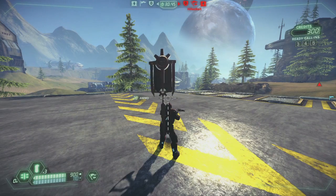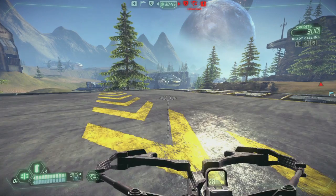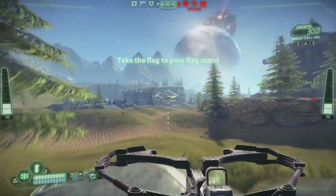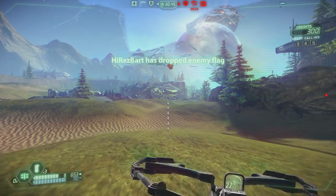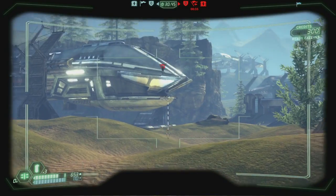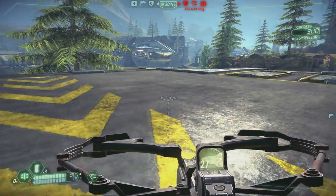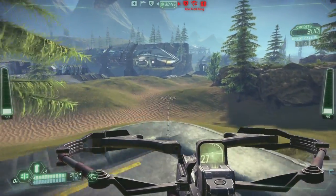We've also added quite a few community requested changes. First of all, explosive impulse on falling flags — also known as punting — has been reduced. Here's a shot of punting before the change, and here you can take a look at punting after the change.